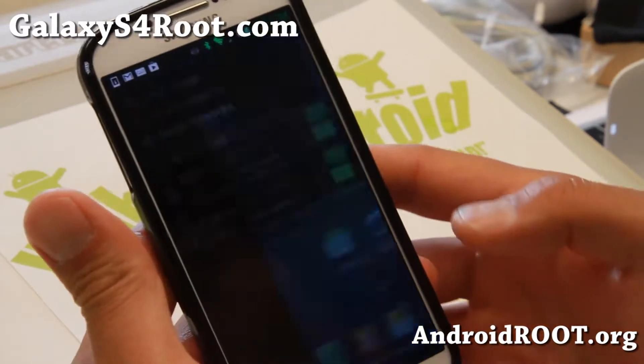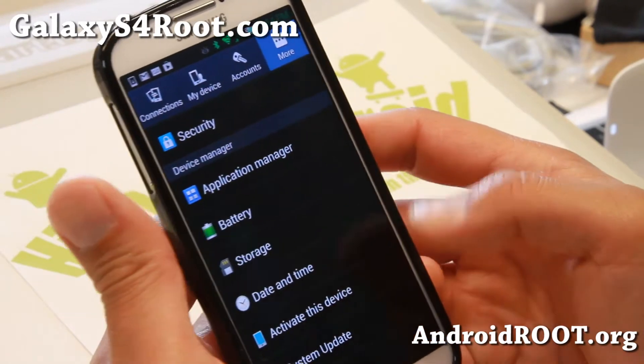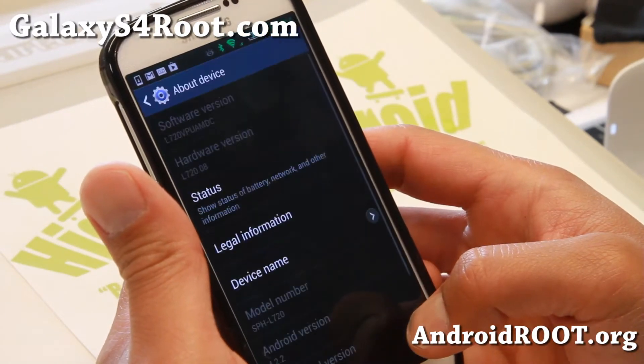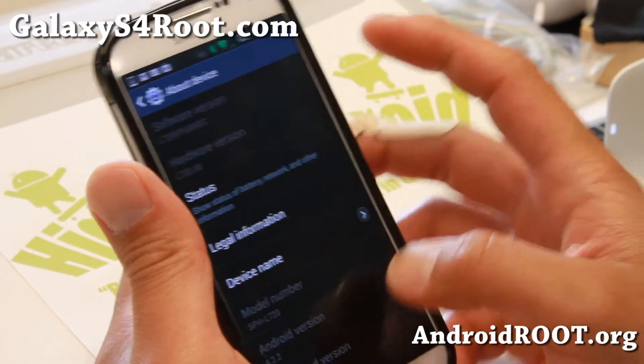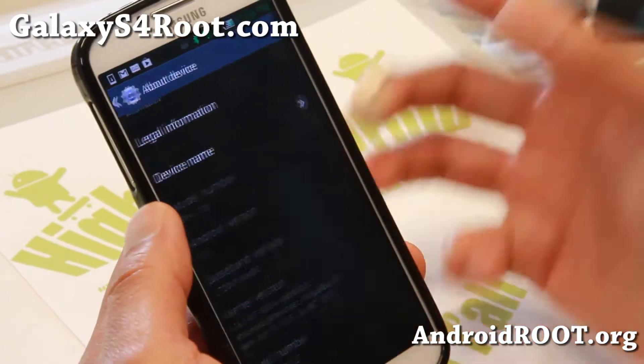I've been messing with this ROM off and on. This is one of the first ROMs available for the Sprint Galaxy S4. It ships with the latest MDL build, Android 4.2.2, along with KTweaker kernel, K2Z kernel.